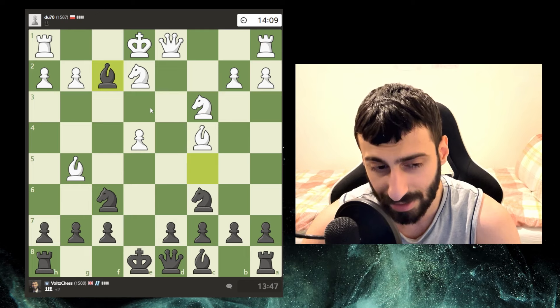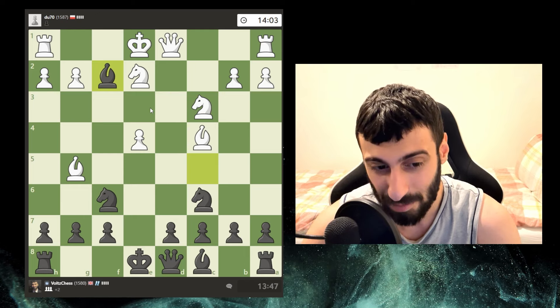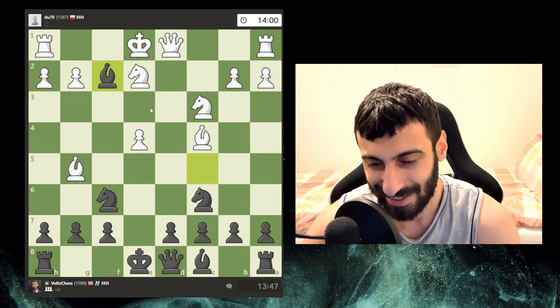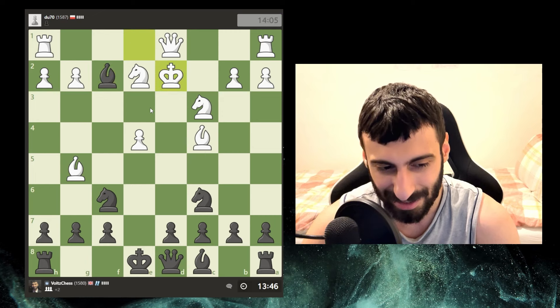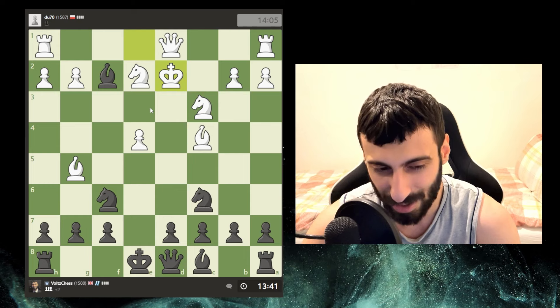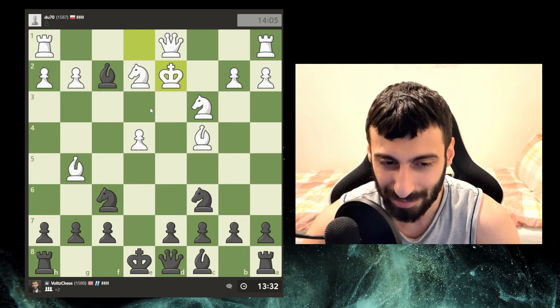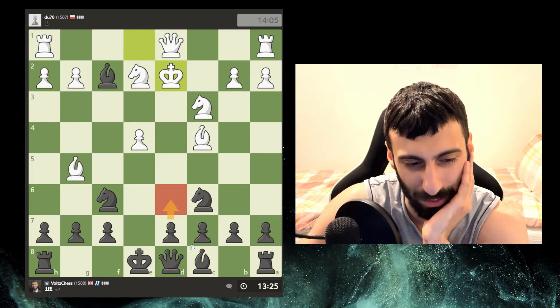I'll be up two pawns and the king can't castle, so it's not looking good. Last time I put my foot off the gas and the opponent just came back, so this game I'm looking to keep putting on pressure. He doesn't take - just gives me the pawn, which is weird. Why would you do that? That's definitely not the best move. I don't know what to do with it.